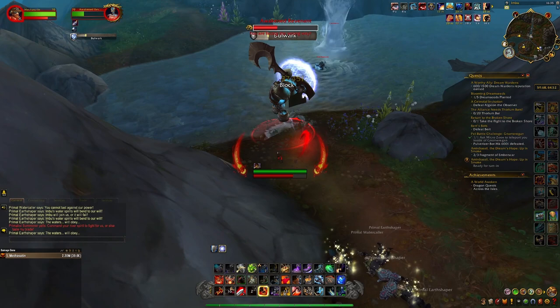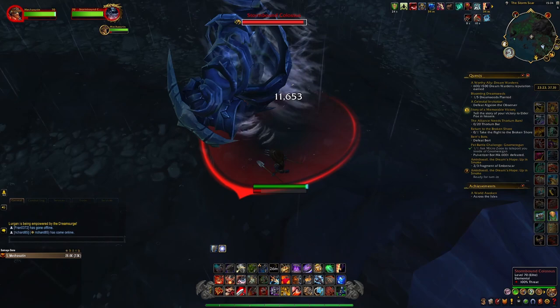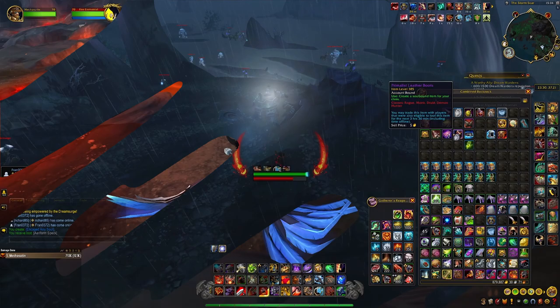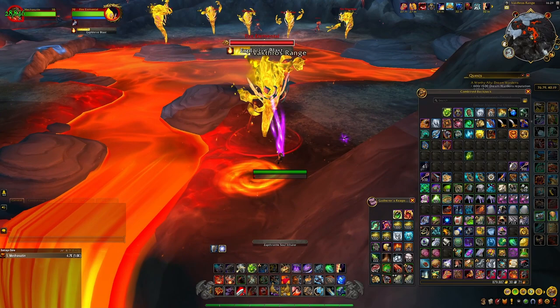The Air Elemental will do an ability similar to the Water Elemental's Bash, so you just have to wait it out and cast the Inhaler. It will also cast an ability creating a huge circle on the ground, which you just get out of. The Fire Elemental will also do a circle on the ground that will interrupt you, but you can move while channeling the Inhaler, so you just move away from it. And that's how you obtain the Docile Souls.